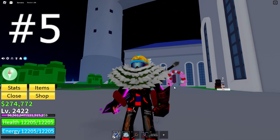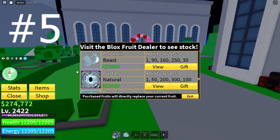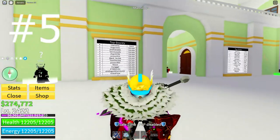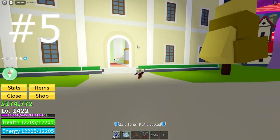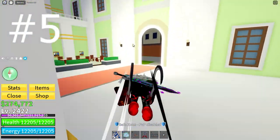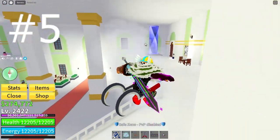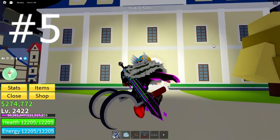Coming in at number 5 on our list is Portal Fruit — the newly reworked door fruit turned into portal. It's got a really good stun move for the Z ability. The X ability also stuns and you're invulnerable, so it's really good for getting away from other people's combos and attacks. The C move lets you teleport anywhere around the map. The F move is a quick teleport, you've got a tap teleport for mobility, and the V move gives you your own realm where you can stun people and kill them. It's just really good in general for swords — try out Portal.